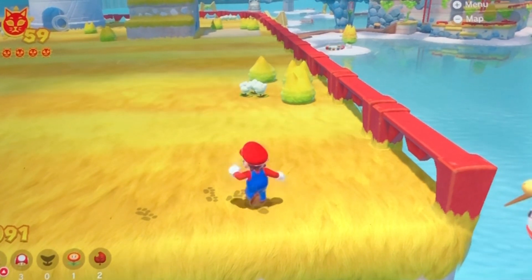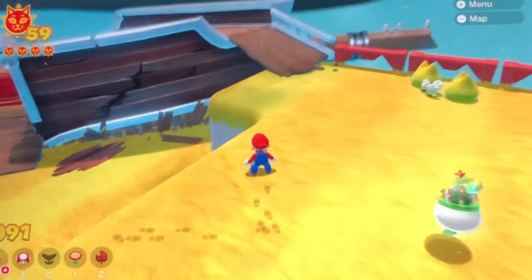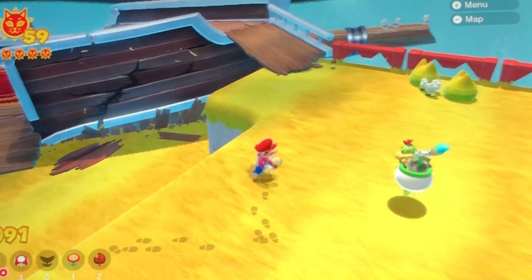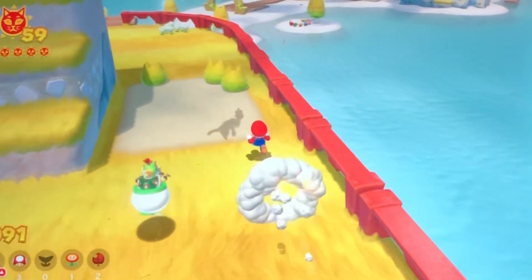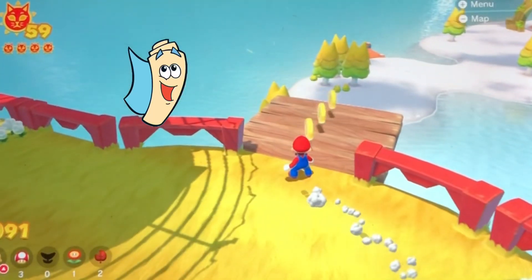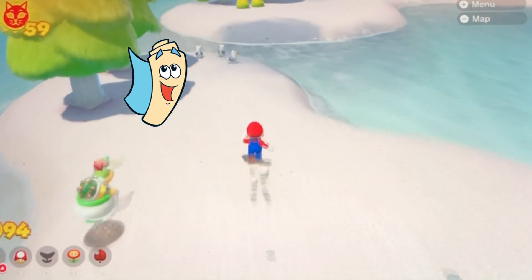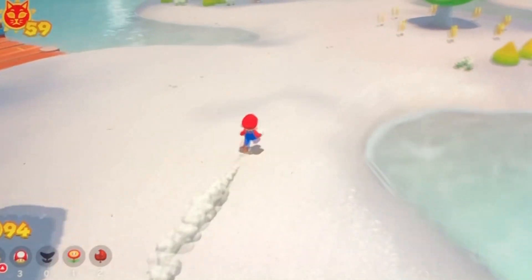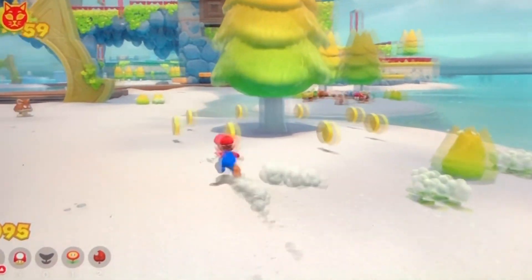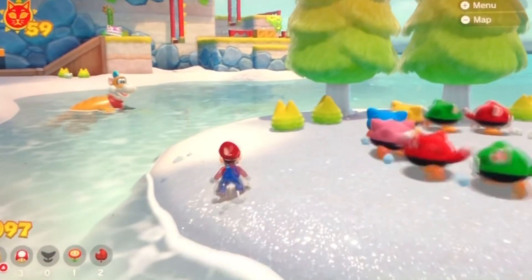Fury Bowser won't be here in a little while. So we could probably get started on finding hidden cat shines now. I bet Map knows where they're hiding. The hidden cat shines are surrounding all the islands that you visited. Let's look for a hidden cat shine near Scamper Shores — like this one!